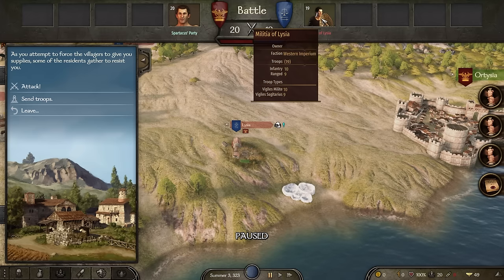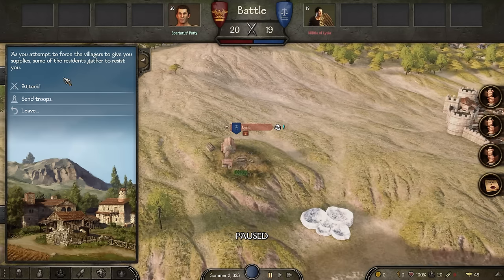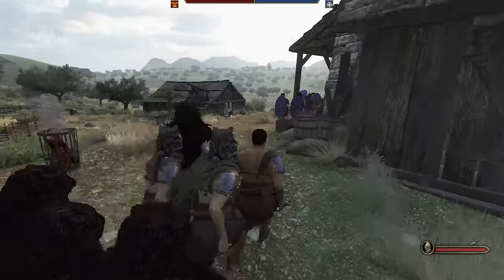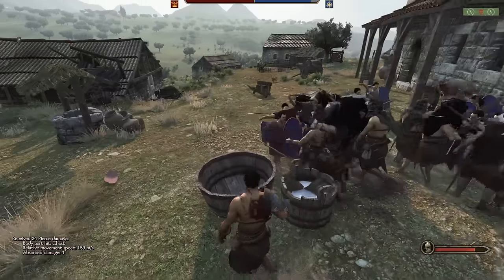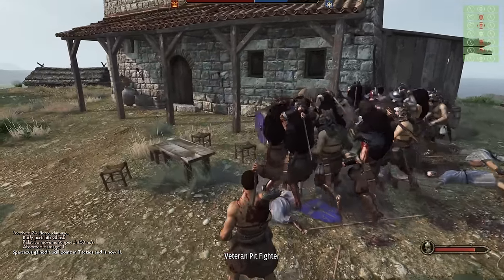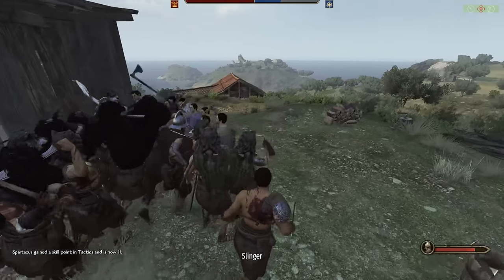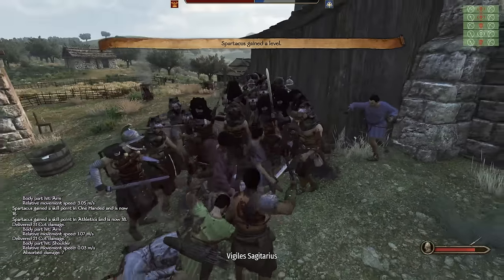It will be militia Romans - let's do a 20 versus 19, which is going to be a real challenge for Spartacus right at the beginning. I didn't think they would have spears and shields, but we're wiping them - it's not even close. That's what happens when you fight gladiators with a militia. Never send a militia against a gladiator rebellion. You'd think Rome would learn after the first time.